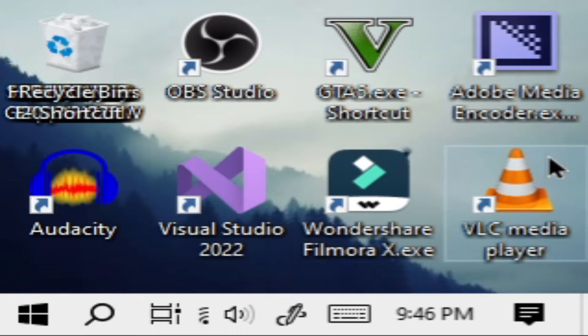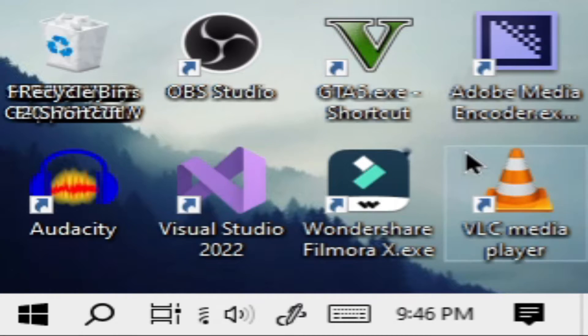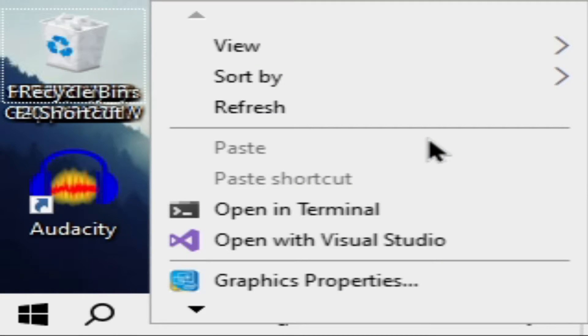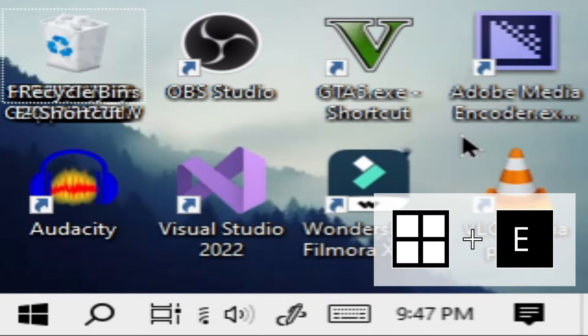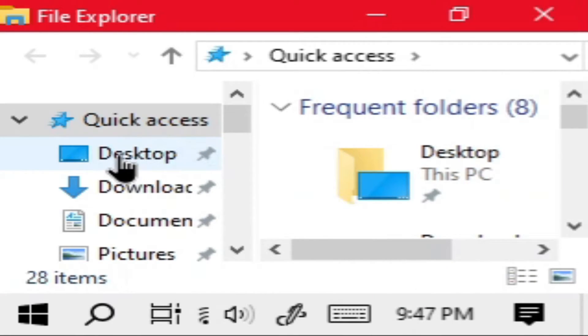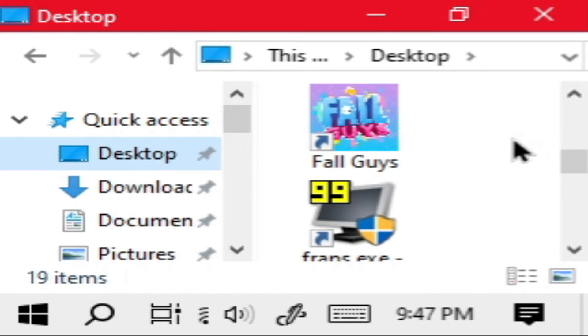Anyway, I set the resolution to 320 by 240, and this is how it looks. You can see I am having some trouble navigating Fall Guys — that's not a problem. Press Windows and E key to open file explorer, then click on desktop. Now scroll down until you see Fall Guys, and enjoy your game.